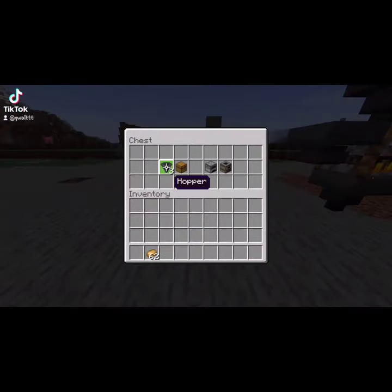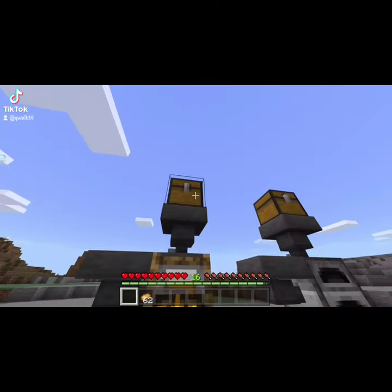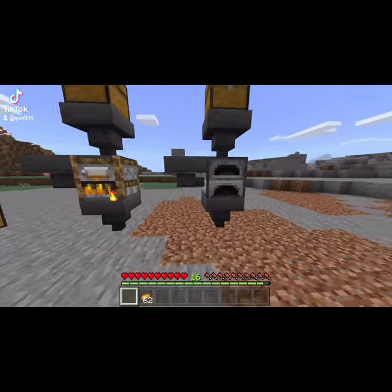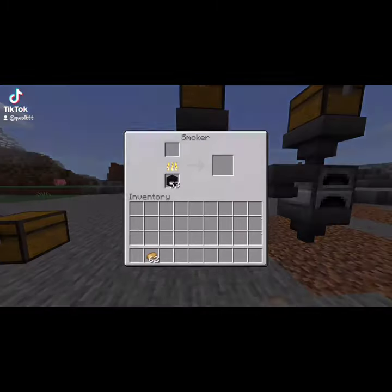This is what you're going to need to make this XP setup. You need three hoppers, a chest, and either a smoker or a furnace. I suggest a smoker if you plan on cooking food, and a blast furnace if you plan on cooking ores. Or you can just use a regular furnace.